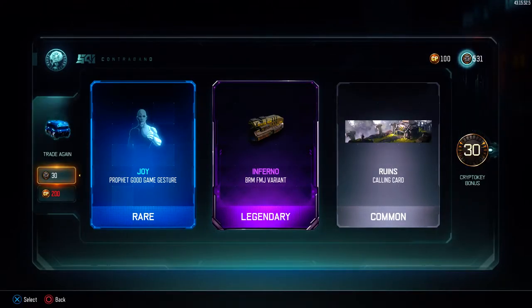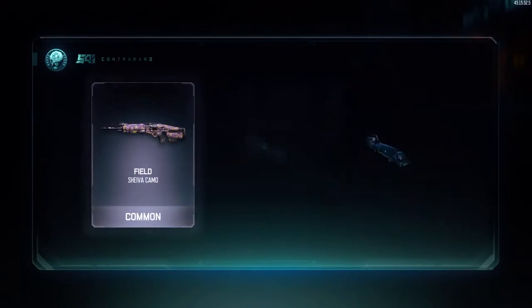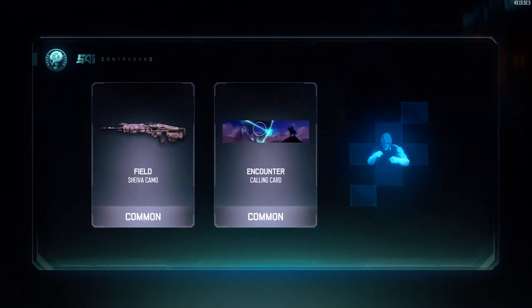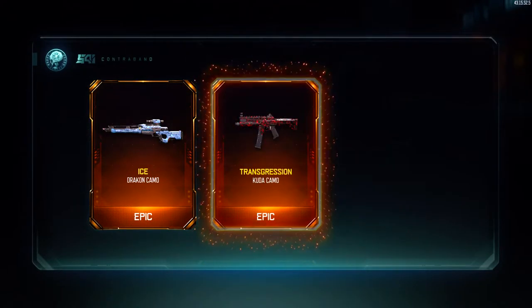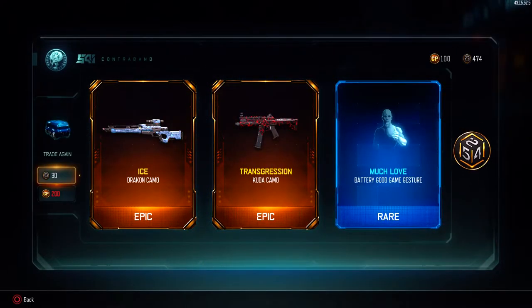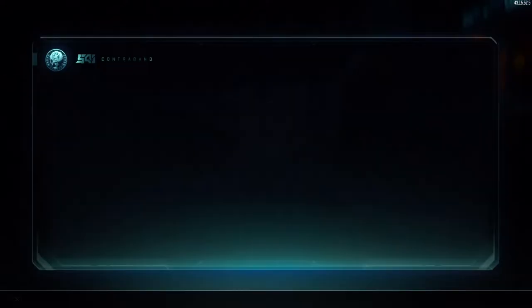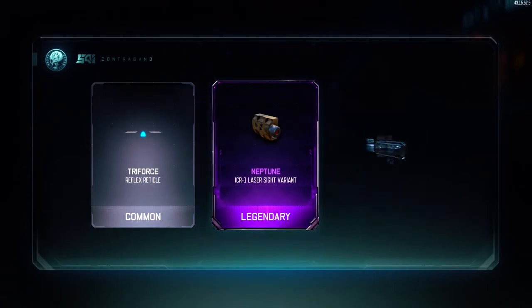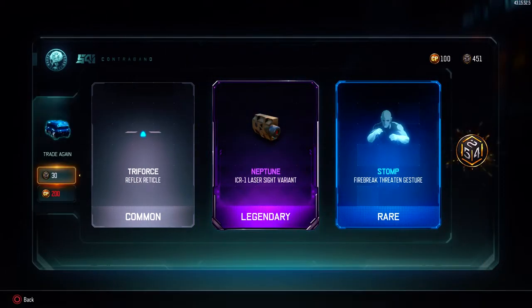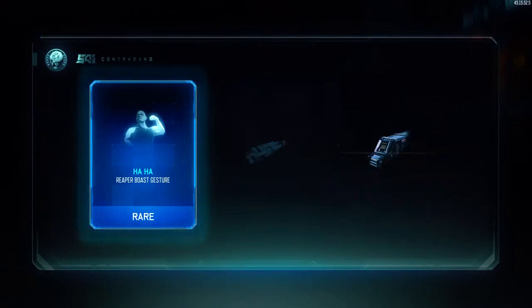That was the best luck I've ever had out of anything in my entire life - that was awesome. I can't believe I got the brass knuckles with 30 crypto keys. Give me the wrench! No - okay, profit threatened. Give me the ring. Ice. Transgression. Double epic! Double epic, really? Holy mother, that's insane. Oh my goodness. Neptune, oh Neptune, oh Neptune - nice, nice, very nice. What else we got from the ha ha.